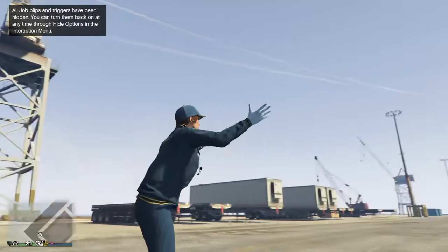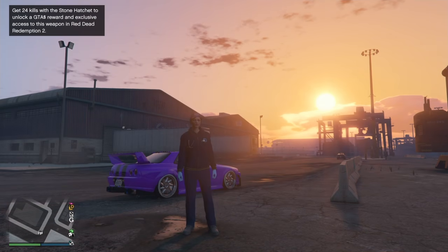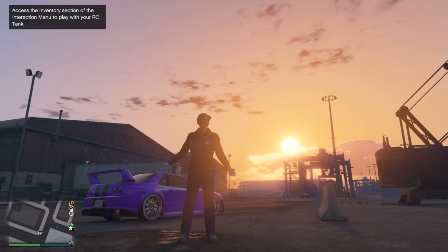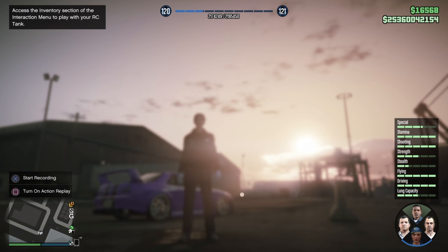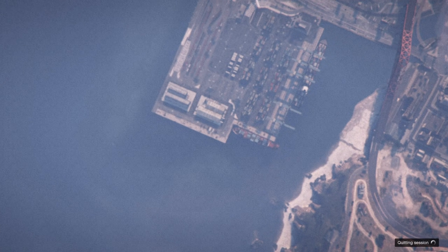Right there you see the blue paramedic outfit on the girl character, and also the blue paramedic hat that you'll need to transfer to the guy character. You don't even have to save it. You can just go right to story mode, and we'll be right back once we spawn in story mode.